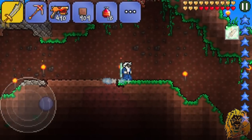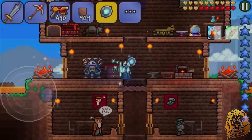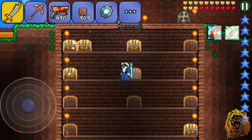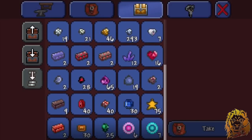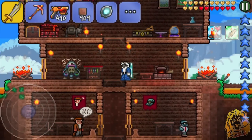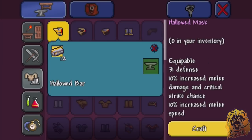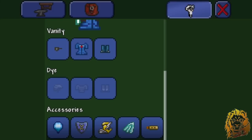We can actually make some Hallowed Armor now. This piece does 31 defense, which is epic. Let me make it — I'll go to the Mythril anvil or whatever it's called. Boom, 31 defense. And that piece is 14, which is cool. So 47 defense total — we're keeping that on even without the set bonus.